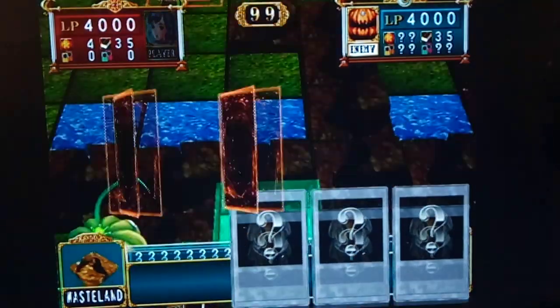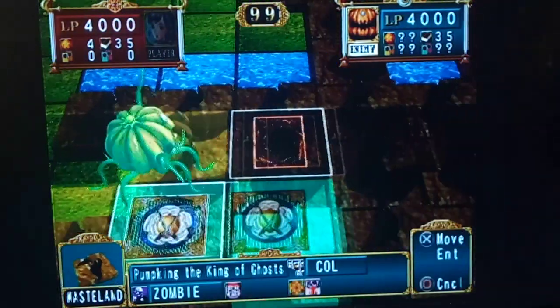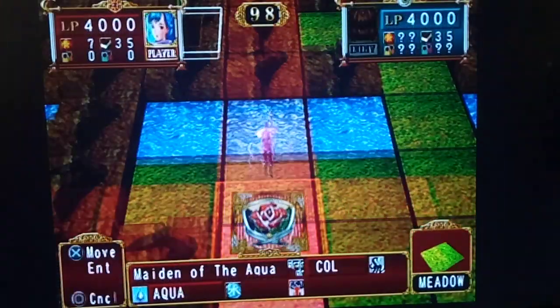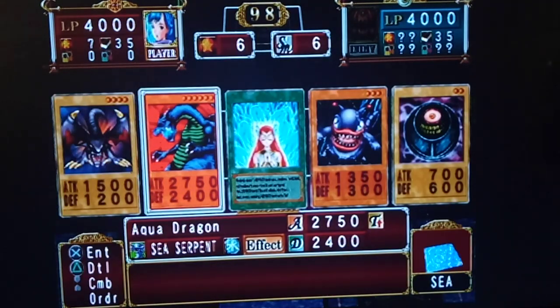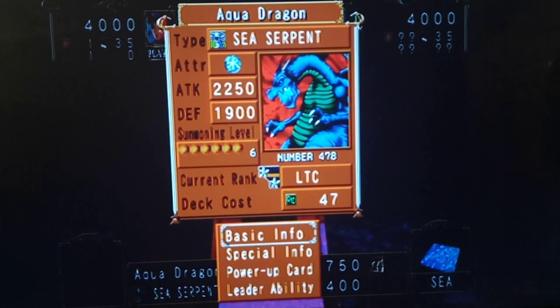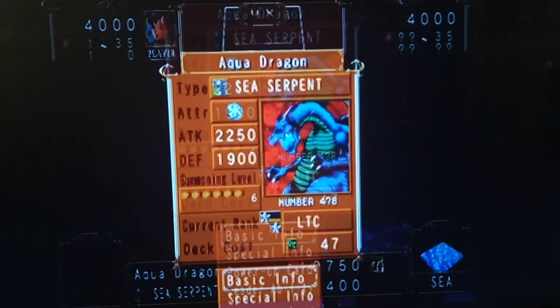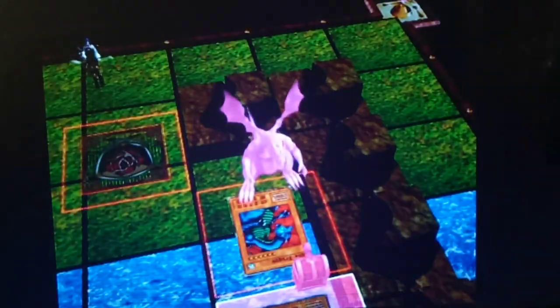We also got Aqua Dragon, which is pretty good to start. I may just send Aqua Dragon in, because I'm assuming this is a monster. Yeah, let's go with Aqua Dragon. Any abilities for Aqua Dragon since we leveled up? Moomoo's — I think it may have already had that ability. See ya, Yoronzo.